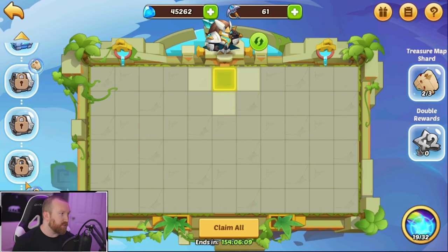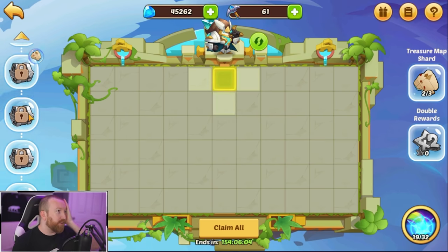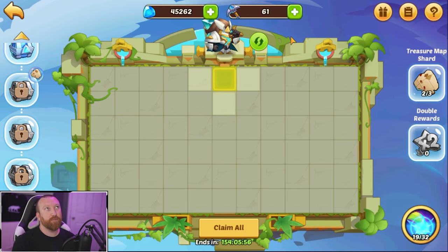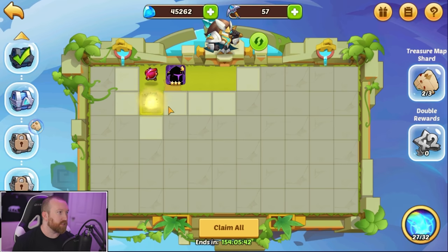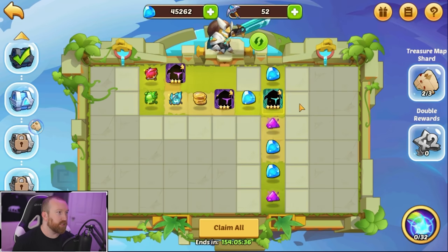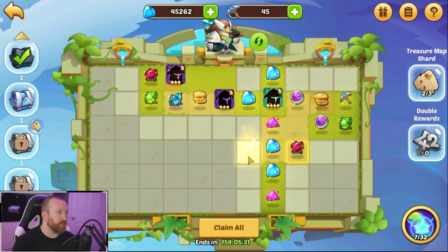We've got about seven or eight more floors to go — I forgot how far it actually is in here. We'll probably do most of the rest of them later in the week since we've only gotten 30 so far. We got 19 here — wow, four energy, that's pretty huge! Let's work our way back over to this side, jump here, pop the ability, keep moving around. We should have enough for a couple more floors here.